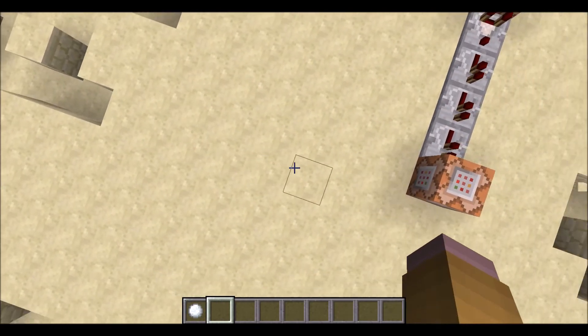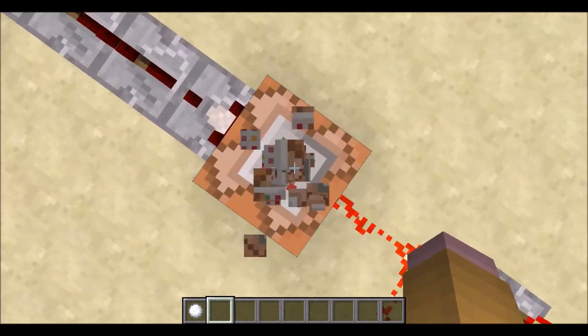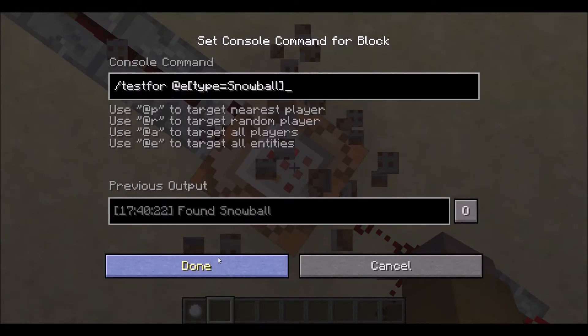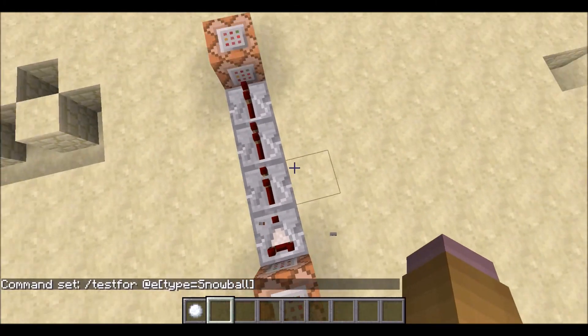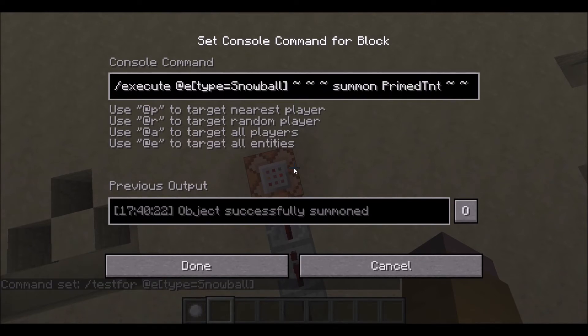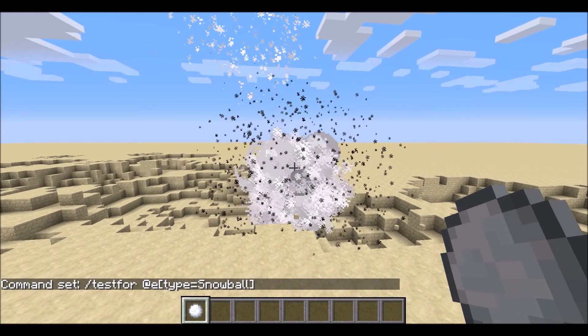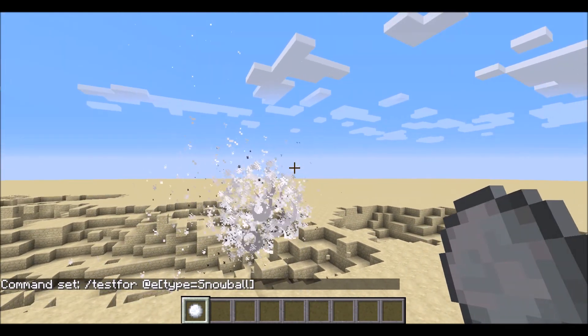It is a very simple creation. You're just going to want to copy down this contraption — I'm going to post it — and take a look at these commands. I'm going to go fast, so you might have to pause the video. Just copy that into your world, get a snowball which I have renamed hand grenade, and have fun blowing crap up.